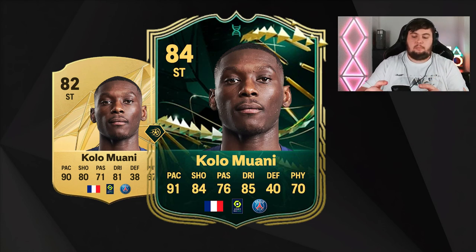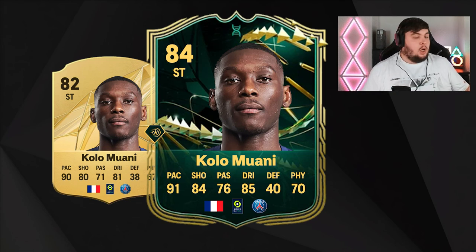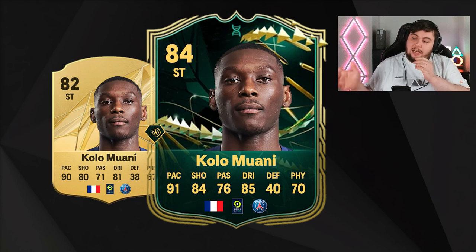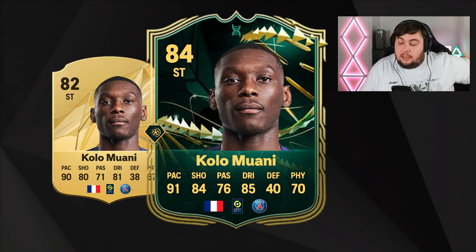Next is Kolo Muani. This card would have been very expensive last year when Mbappé was at PSG, but with Mbappé moving to Real Madrid, Ligue 1 isn't as desirable this year. His base card has 90 pace, 80 shooting, 81 dribbling, and 67 physical. With the evo I predict he reaches 92 pace, 84 shooting, 83 dribbling, and 70 physical with the Power Shot Plus. He can still link to Mbappé if you pack him, but I doubt many people will go for him.